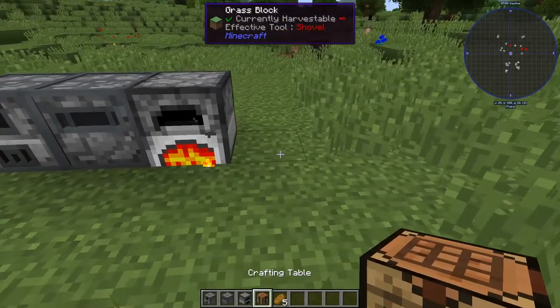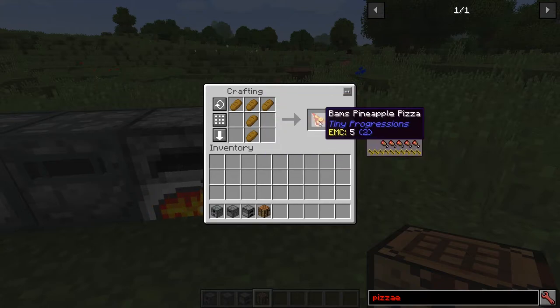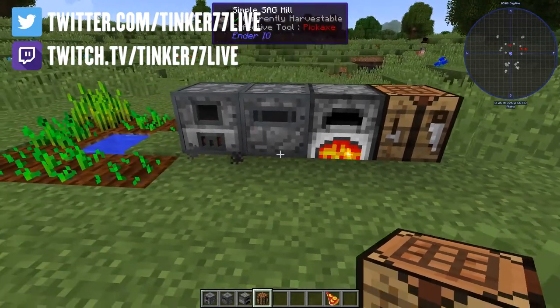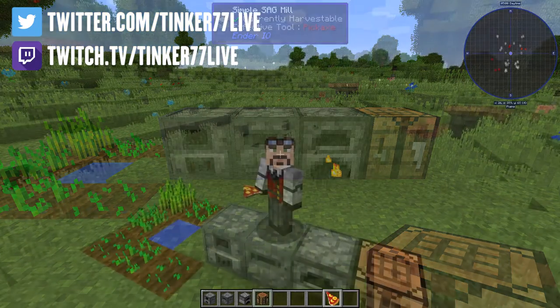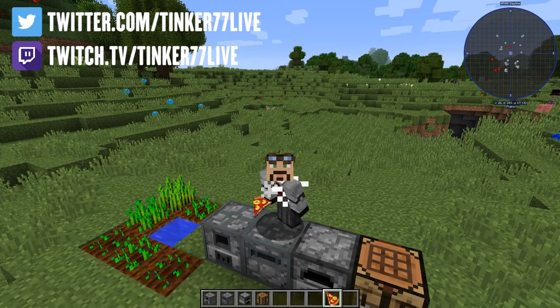Now that we have that, put your crafting table down and put in a T-formation with five pieces of bread. Out of that you get Bam's pineapple pizza. It has five hunger and look at all the saturation. It's a great early game food and that's how you do it — pretty easy. Now we can make Bam's pineapple pizza. Yum yum yum.